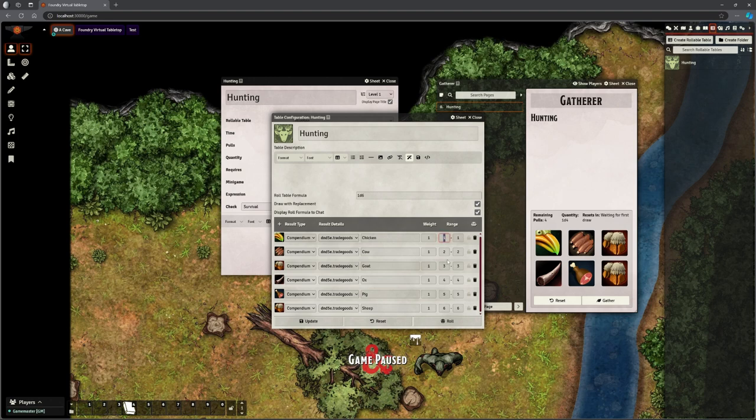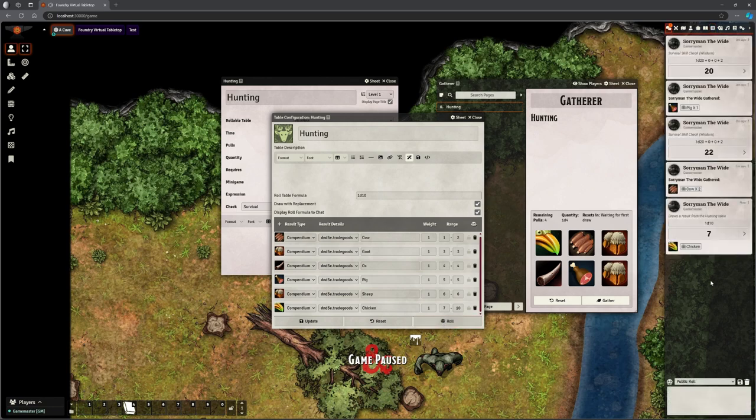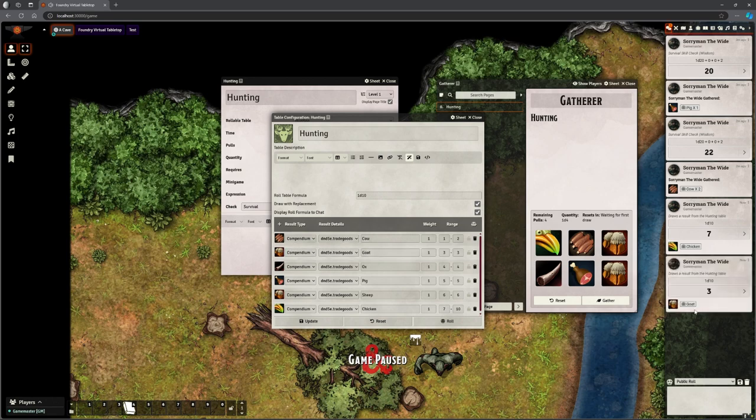I can change this just like any rollable table. I can drag stuff from the SRD or from my items, rename them, whatever I want. I might say cow is between one and two, and chickens are between seven and ten, so there's a much higher chance of getting chicken. After updating, the table reshuffles — cow is now one to two. If I click roll it just rolls and in the chat it said chicken, then goat. That's all the roll table is doing.